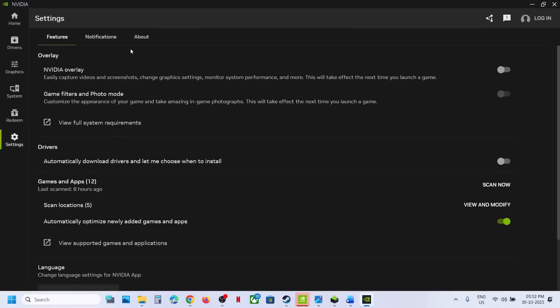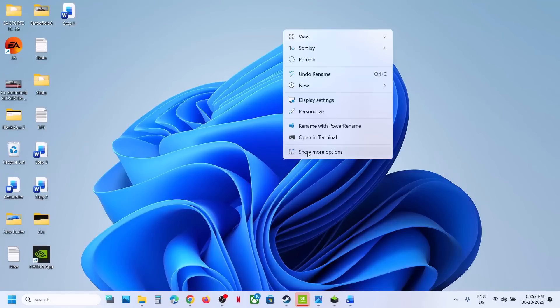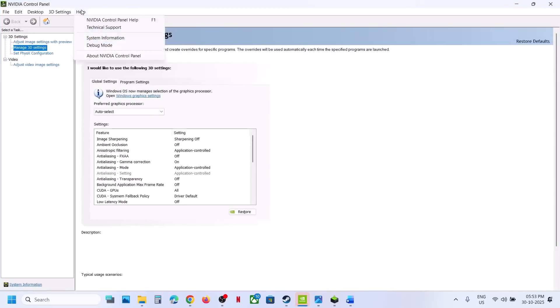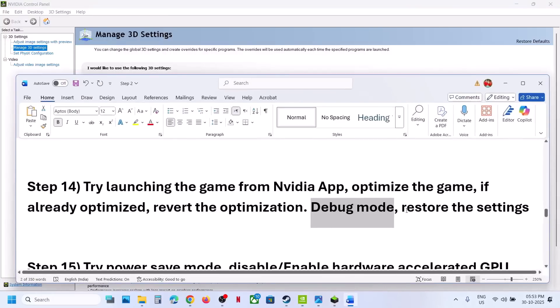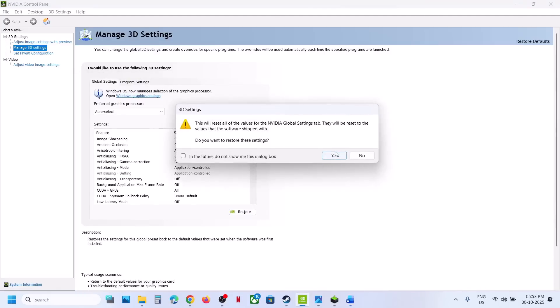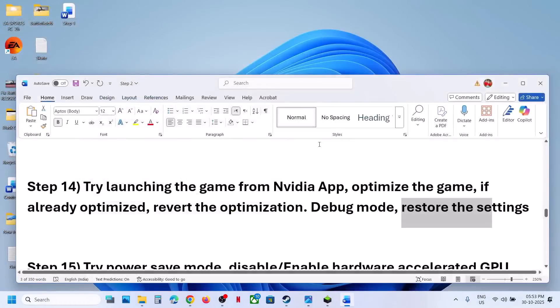The next step is to try Debug Mode. Go to the desktop, right-click, select Show More Options, then open the NVIDIA Control Panel. Go to Help and put a check on Debug Mode, then relaunch the game. If that does not work, you can restore the NVIDIA Control Panel settings by going to Manage 3D Settings, Global Settings, Restore, Yes, and hitting Apply at the bottom right. Then relaunch and check.